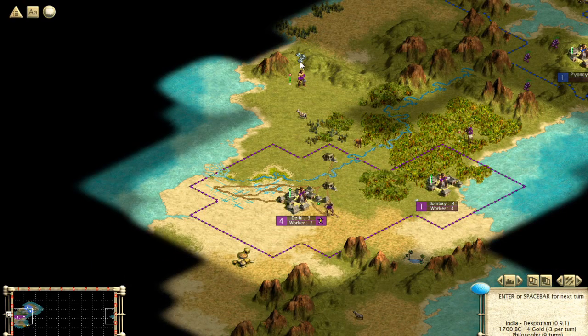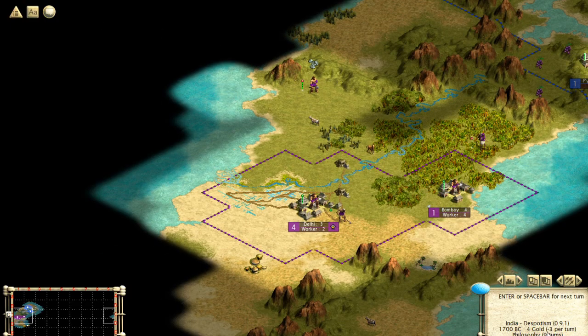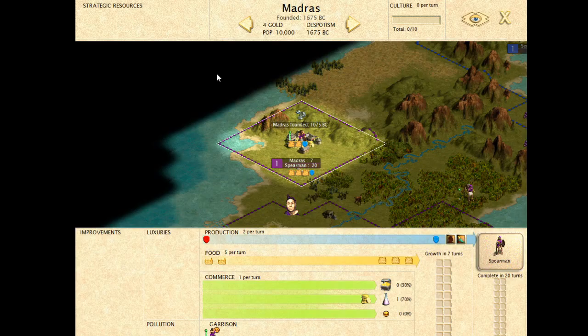To get the iron, we need it to be within our territory and we need a road to the iron. We're almost going to go broke, so we're going to turn down our science spending. Building a new city should improve our finances.